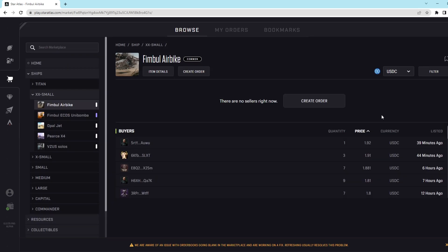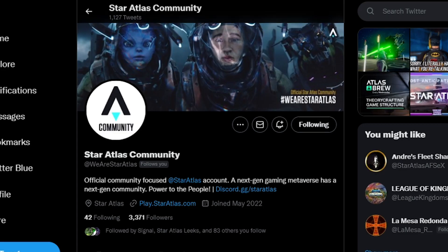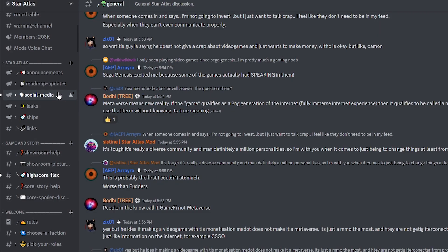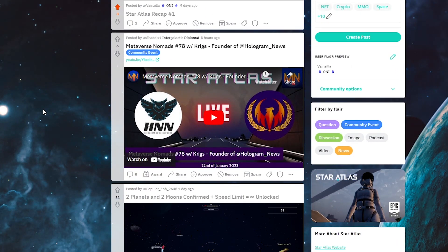I'm incredibly proud to say that Star Atlas has one of the best communities I've ever been a part of. I know that's biased because of me being the community manager, but I've genuinely never met a group of people more interesting, talented, and engaging. If you find yourself interested in Star Atlas and want to join the community, our most active social media platforms are Twitter, which also has an official community account made to highlight what cool things the community is up to, Discord, and Reddit, which has just started gaining a lot of popularity.